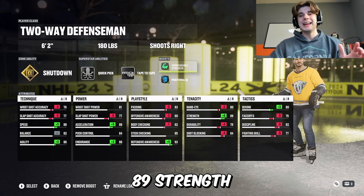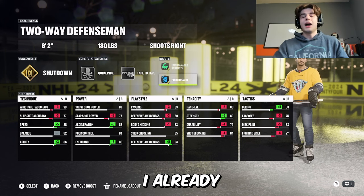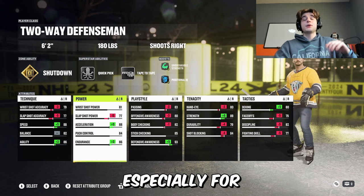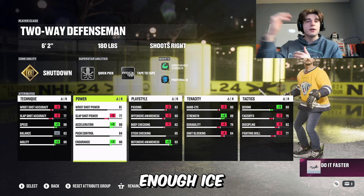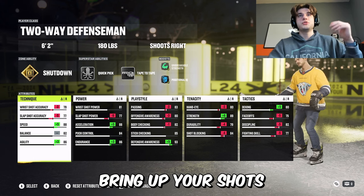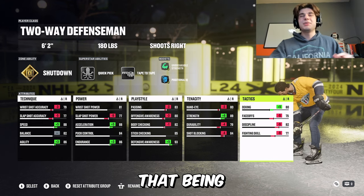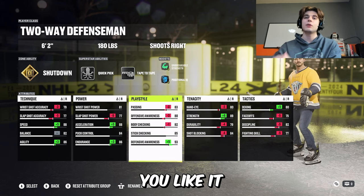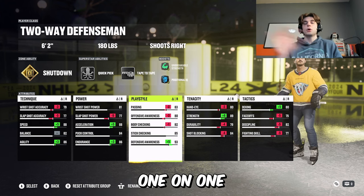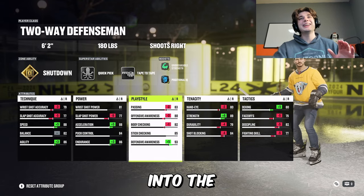I already told you about strength — running 89 strength. You want to stay upright and keep your posture through contact, especially if you're the last man back and you might get targeted. Defense awareness is crucial to shut down that opposing one-timer. The speed and acceleration at 88-88 is a little bit overkill, especially for a defenseman — speed is not nearly as important in Threes Eliminators since there's not enough ice to really make a huge difference. You can take those down, bring up balance, or bring up your shots. Quick pick helps with two-on-ones and should help your team's defense dramatically.